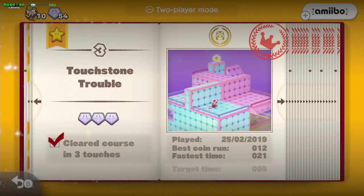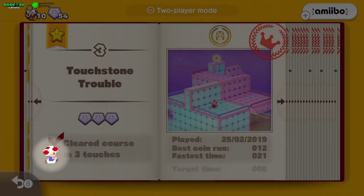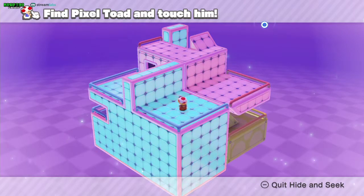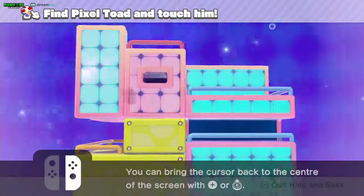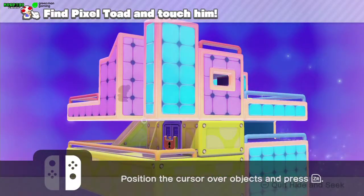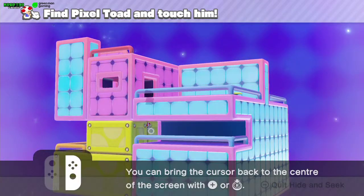For the pixel toad — this pixel toad is a little bit hidden as well. You don't move any blocks, just turn the camera and here it is. It's in the yellow part — not in the blue block or the pink block, it's in the yellow block, which is here.